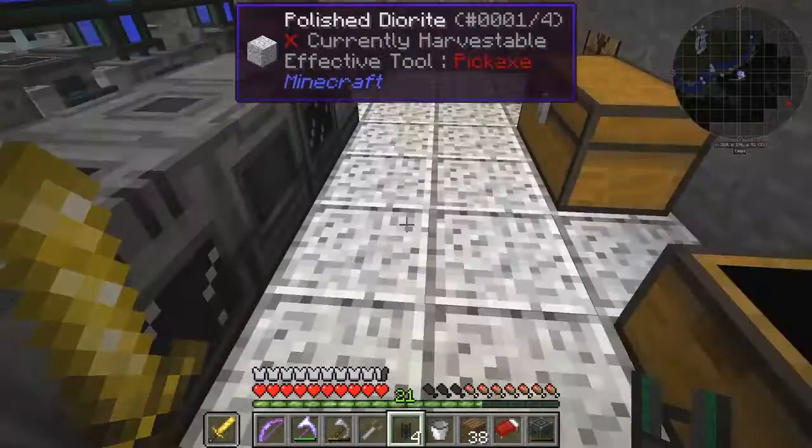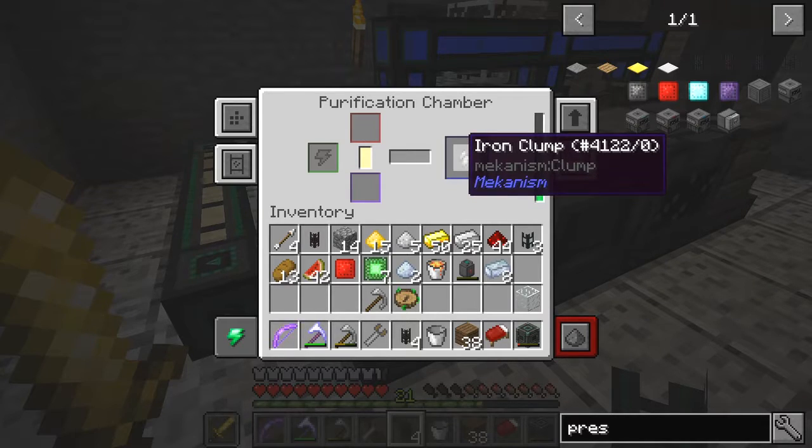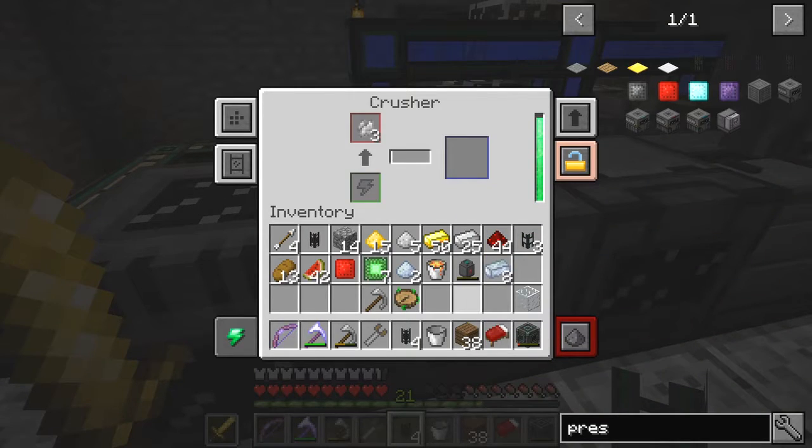So what we can now do is take one iron here and put that one iron into here. See, that's now being purified. Power's getting used up quite fast — that's why the power is pretty important. And here we have three iron clumps. Those three iron clumps come into the crusher here and get crushed. And they produce three dirty iron. It doesn't take too long.